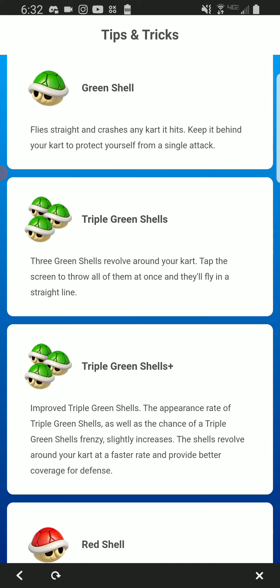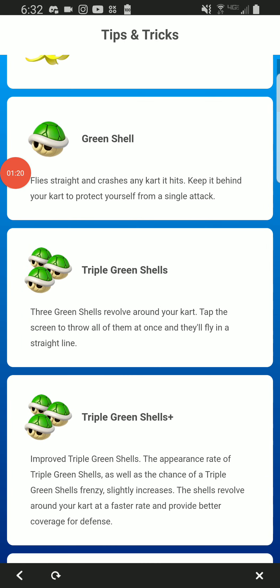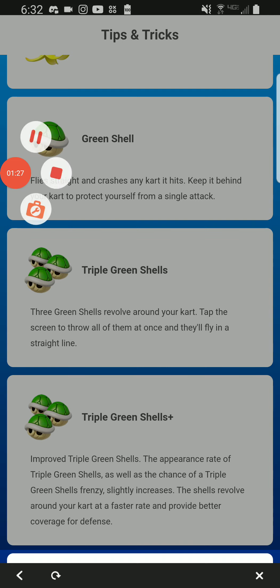Unlike last time, you don't have to do them in a single race. You could do them in a single race, but you can also split it up — like do two green shells in one race. Any combination works.